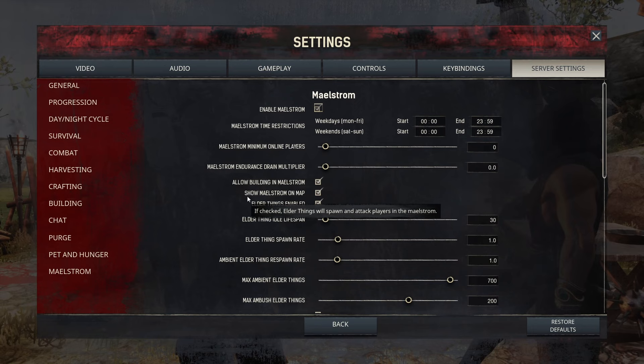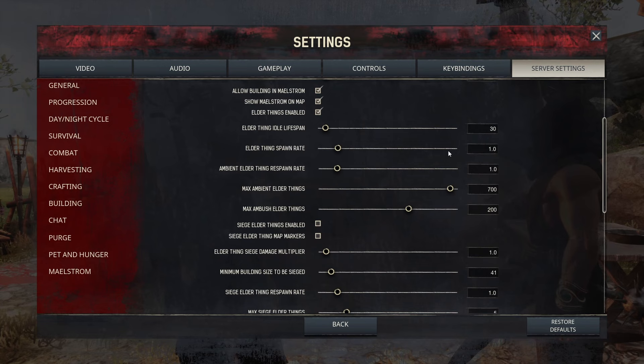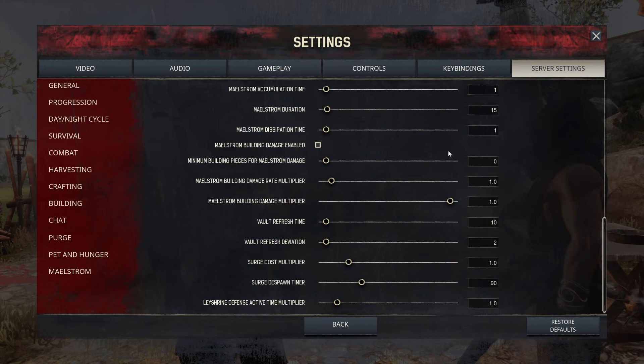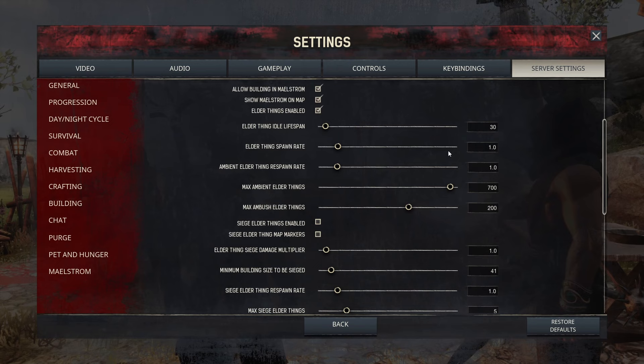Maelstrom is only something you need on Siptah — if you're on Siptah you do maelstroms, not purges, and you can turn them off. I just leave it as it is since I don't play a lot of Siptah. If anyone out there plays a lot of Siptah and thinks some of these settings could be tweaked, let me know in the comments — we're here to help new players.